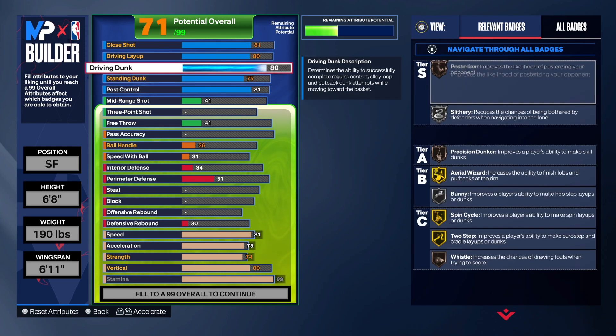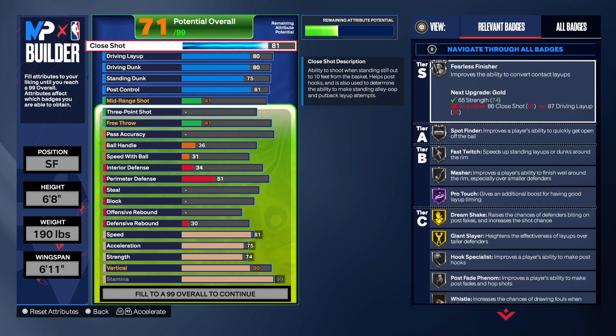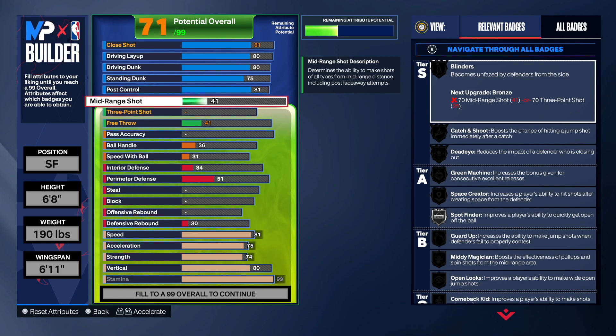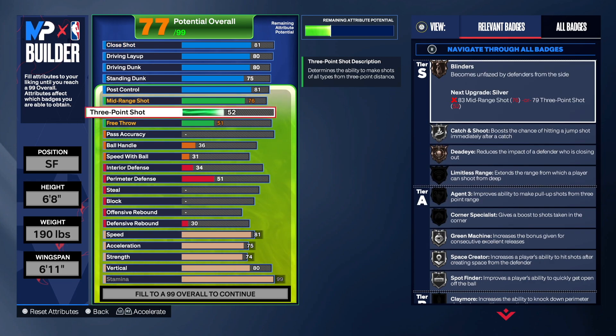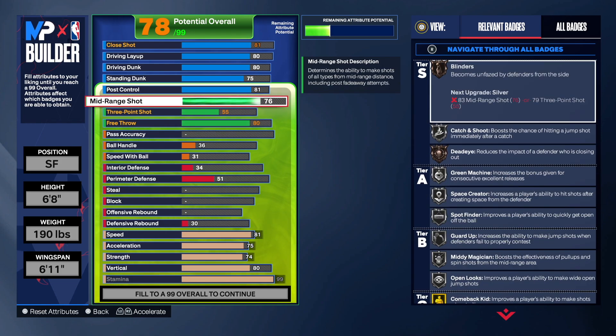This build is very balanced. We've got the 75 standing dunk, driving dunk at 80, driving layup at 80, and close shot at 81 — a great all-around inside player that can also stretch the floor. For mid-range shot we're going to 76. If the paint is clogged and the defense is daring you to shoot the mid, you can knock it down wide open. Three-point shot going to 55, and free throw going to 80 — that's gonna give us three free throw points.